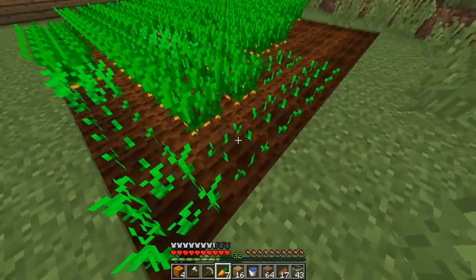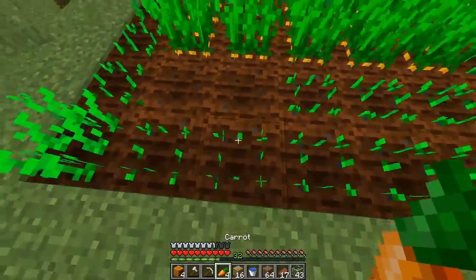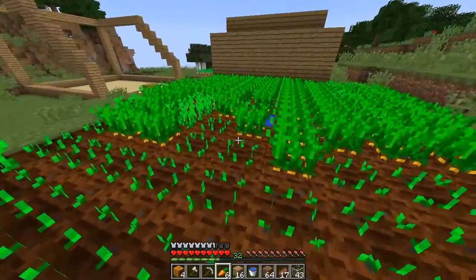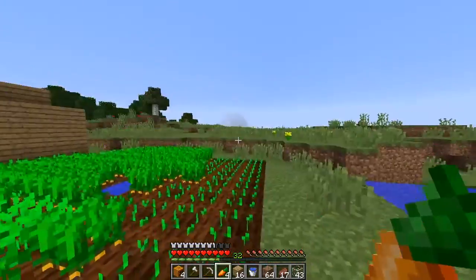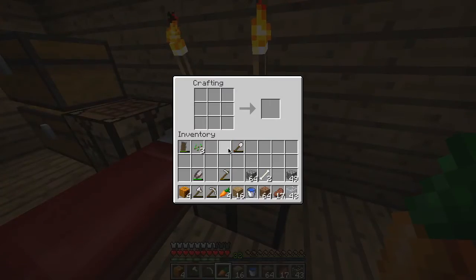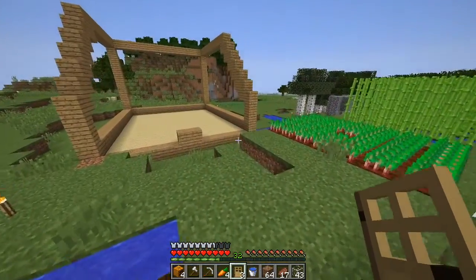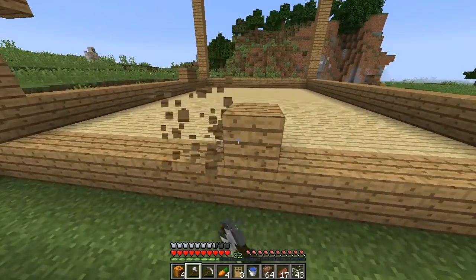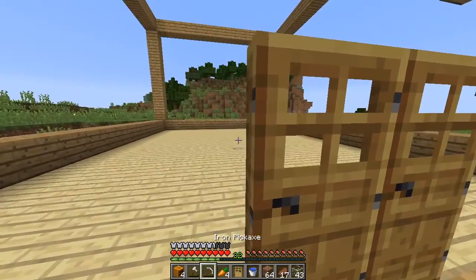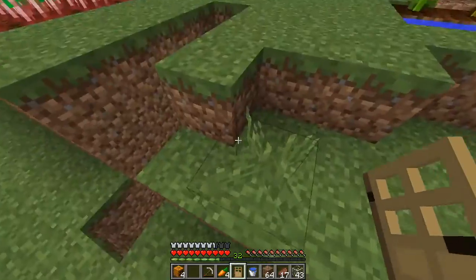There we go - some more carrots to farm. With just a few carrots we started this farm. Now we have to create two doors. I should have enough wood to create two doors - actually three doors. We're going to need two doors for this area. I'm going to have to fix that. This game messed up a bit. My axe died, so I had to make a new axe.